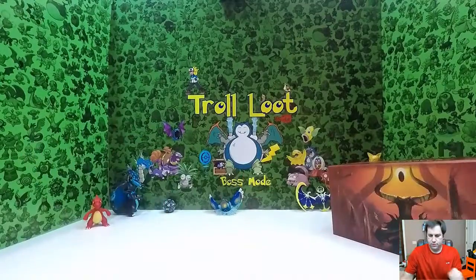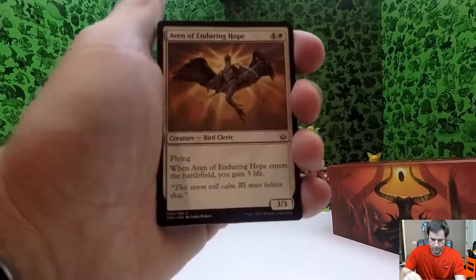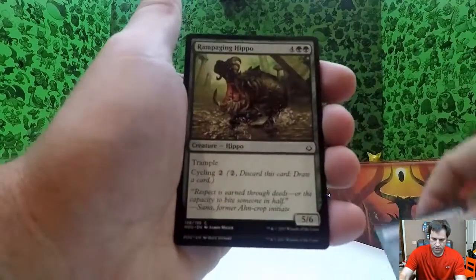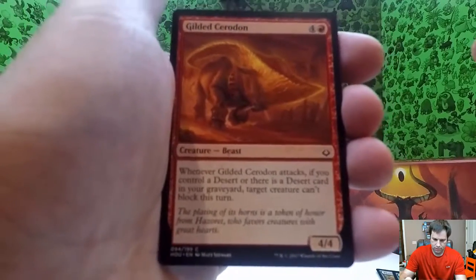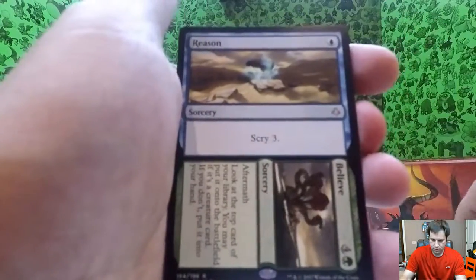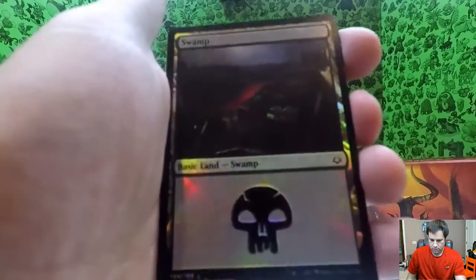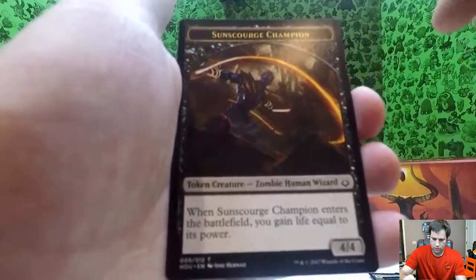Six packs left — trying to get through these quickly. I know ten packs are a lot to get into one video. Aven of Enduring Hope, wretched camel, Rona, grizzly, rampaging hippo — hadn't had that one yet. Gilded Ceratok — that is an awesome looking dinosaur. Ruined rat, desert of the true, supreme will. There's a Peel from Reality, authority — cool card. Dune diviner, reason and believe, and a hollow swamp — that is pretty cool.